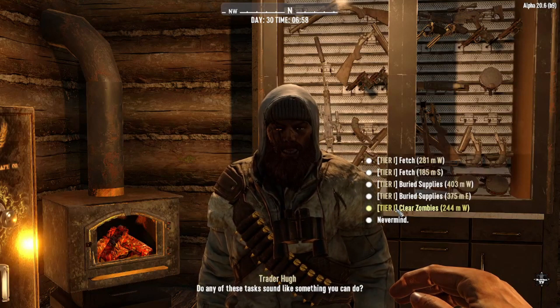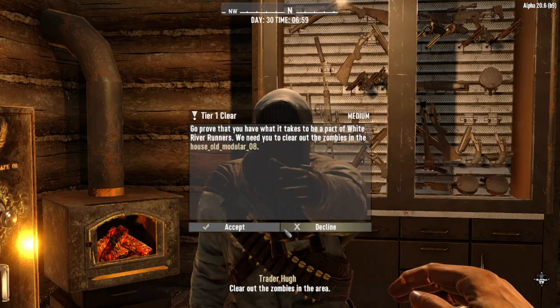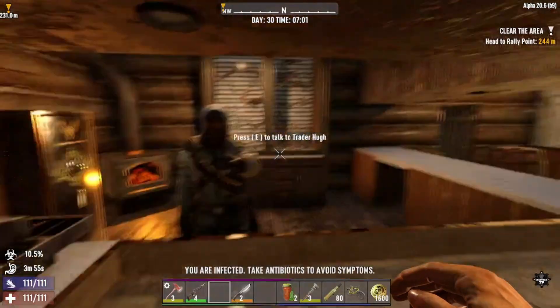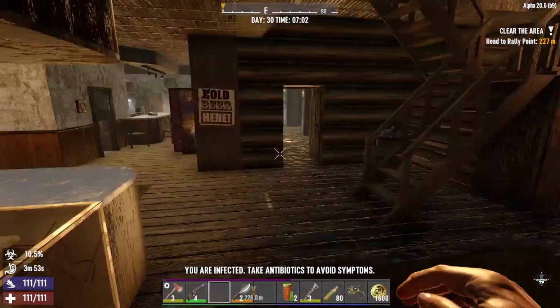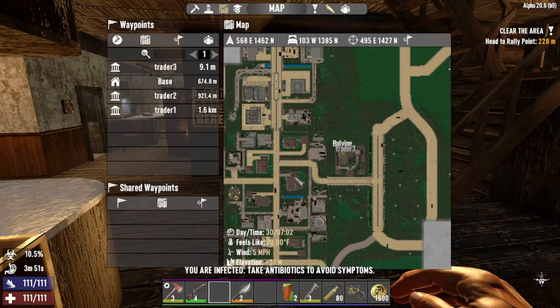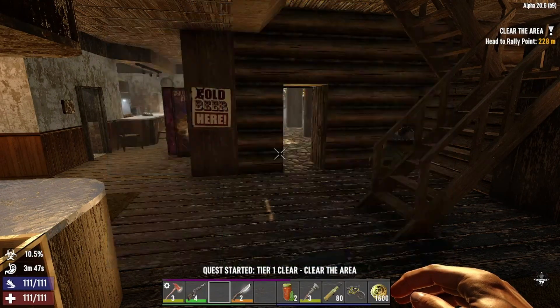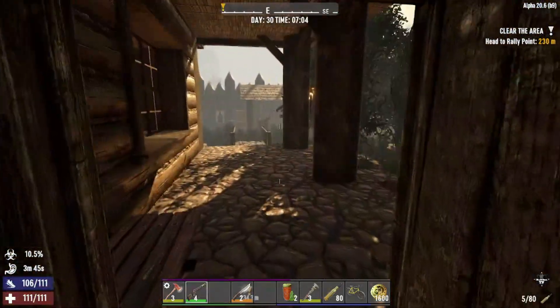Clear the Zombies is exactly what it sounds like — it involves going to a specific building and killing all the zombies in that area. Once they've all been eliminated, you return to the trader to complete the job. I accepted this tier 1 quest, looked at my map, and I'm on my way over to clear out all the zombies.